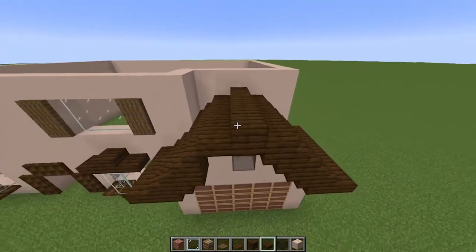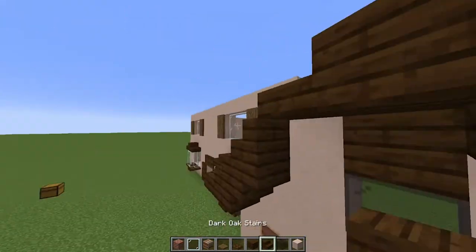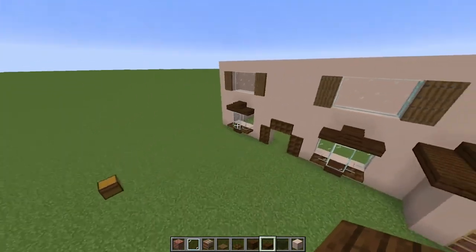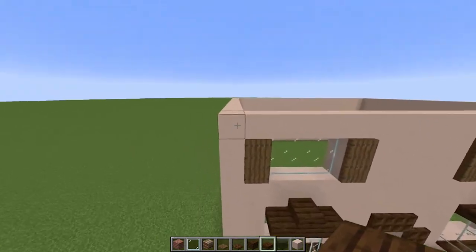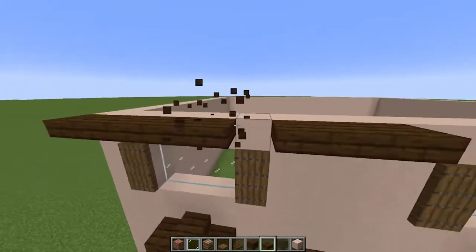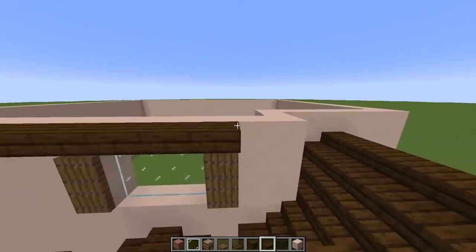Place yourself a row just there. Make sure it just looks nice and tidy. Now grab yourself your dark oak slabs and place a lip all around the front just like this, going all the way along. And this is going to be the start of our roof.